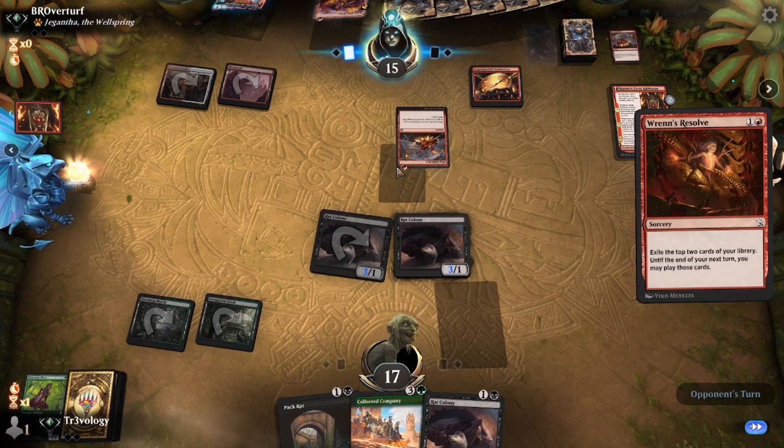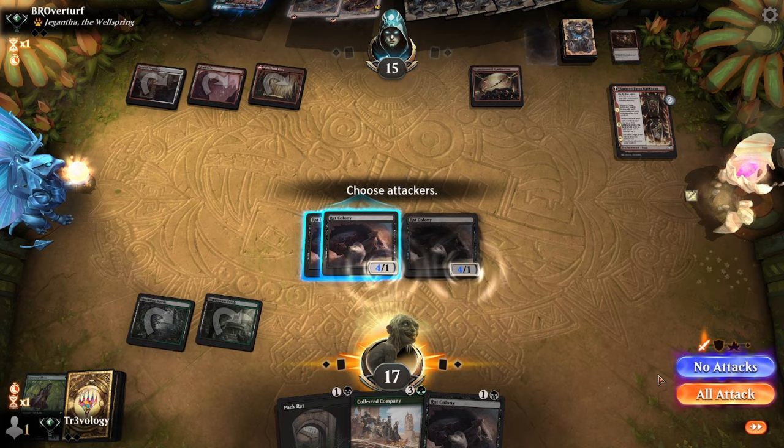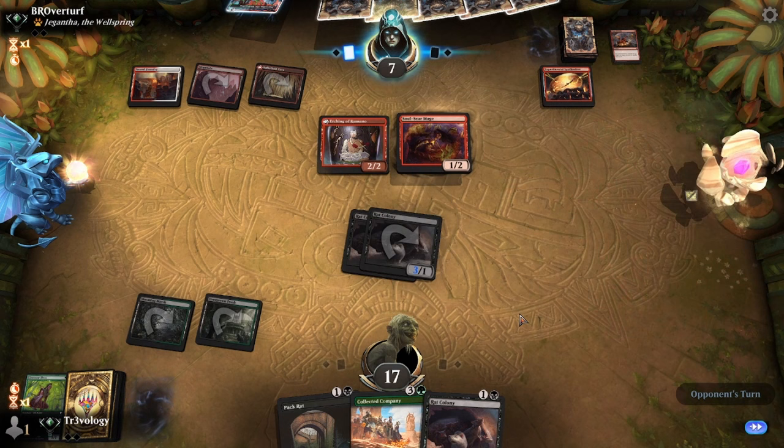The commander is going to flip — that provides one blocker. They have Play with Fire to interact with us, and other cards they can play. Here comes the Soulscour Mage — they have another one-drop. A Blooming Marsh is neat but it doesn't give us tons. We're now forcing some blockers or interaction at least. They do trade off — we have Company to catch back up, and of course we can do Pack Rat things.